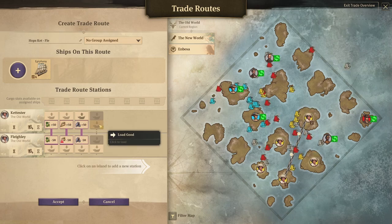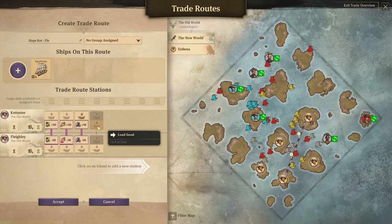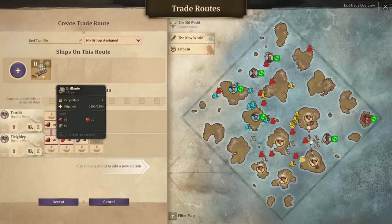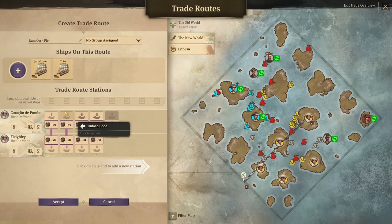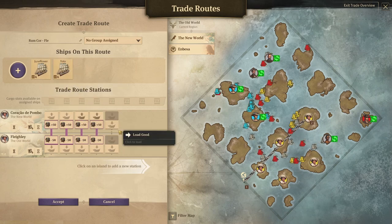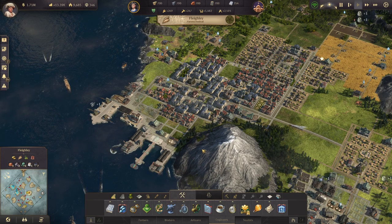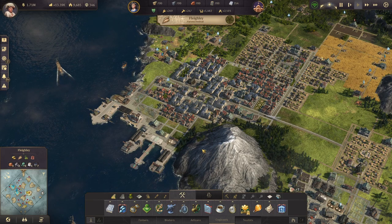This would be a route you could put a cargo ship on and bring over two tons of each — two hops, two grain, and two iron if you need it. My rum transport route is actually doing perfectly fine with two clippers on it. It's bringing over enough rum to sustain my population. I don't need a cargo ship. Just because you have access to cargo ships doesn't mean you have to build them immediately. Build them when you need them.